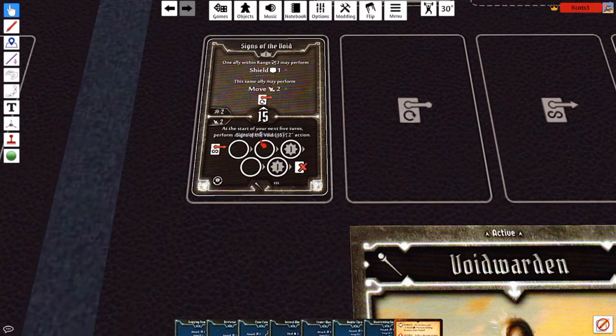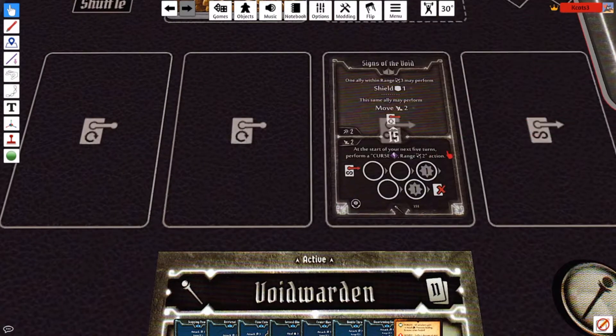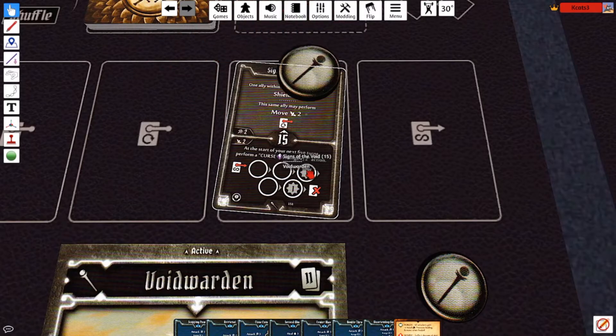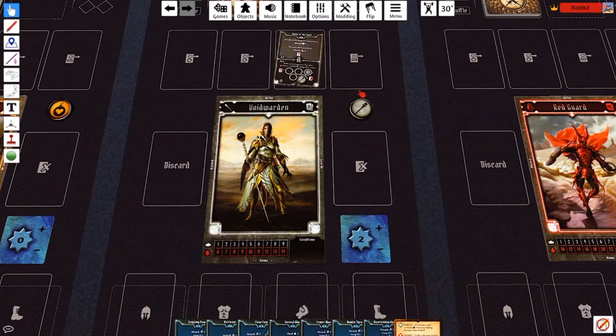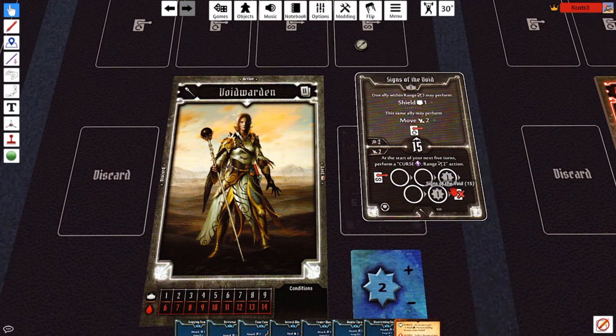This is 5 turns, so every 5 turns if you manage to use this ability — this should be right here — every 3 turns, once it reaches here, you get 1 EXP. Once it reaches here, you get another EXP. And then right here, that will be lost card — that will be gone.